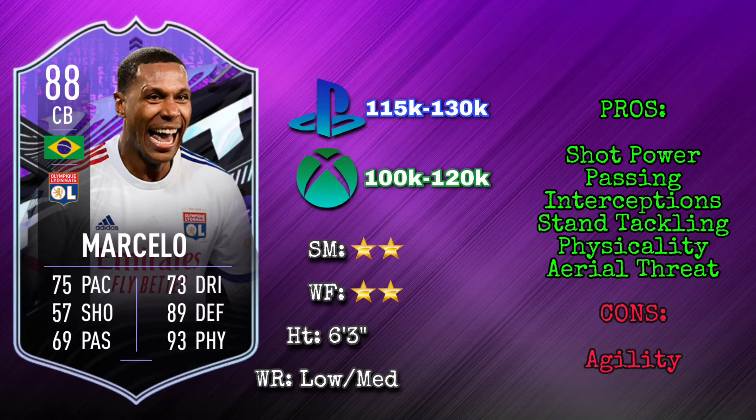This card is very similar to Hierro — he's got very good aerial ability and good defensive stats, just a bit low on the slide tackle. So if you've used Hierro, it's a very similar card. For the price, it's a very good center back option, definitely one of the top options in Ligue 1 and for Brazil. I would definitely recommend trying him out. Please like, subscribe, and comment down below who you'd like to see next. Thank you for watching.